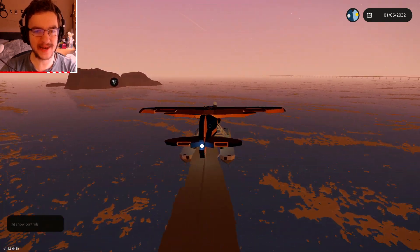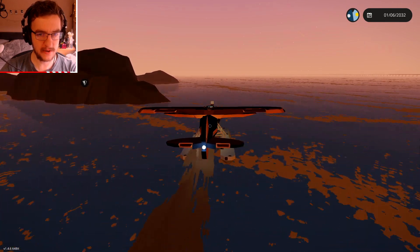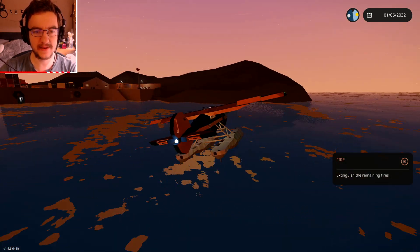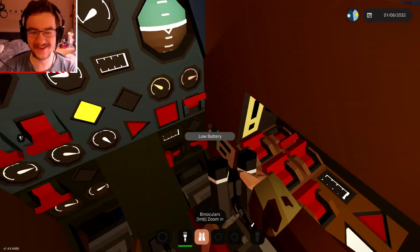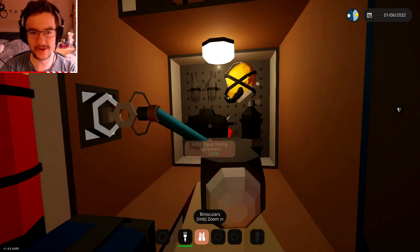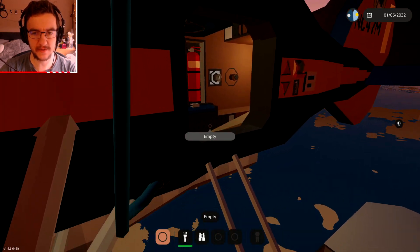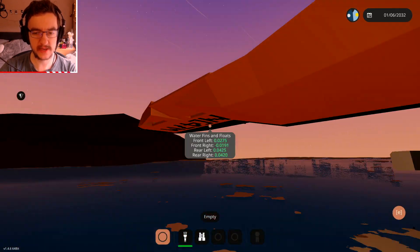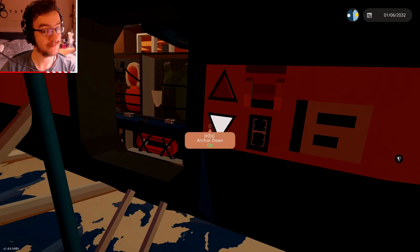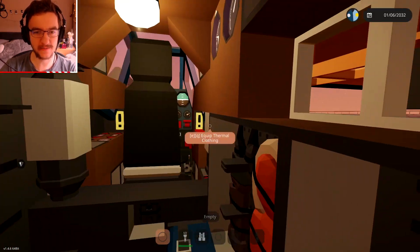We can actually land wherever we want, so we'll just park it somewhere out here and install it into the water. There we go — excellent. I need to drop the anchor. Open this up, jump outside, grab this, put it on there, pull it outside, throw it out, drop it down. Turn the anchor on. There we go — we're anchored. That's actually excellent. I was expecting that to be way more difficult.